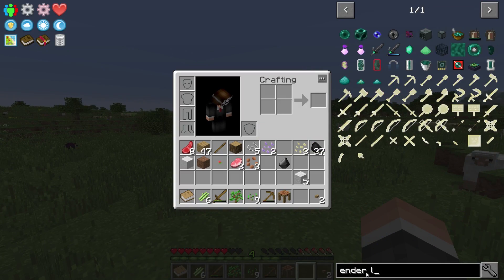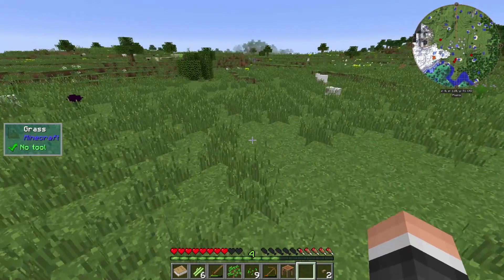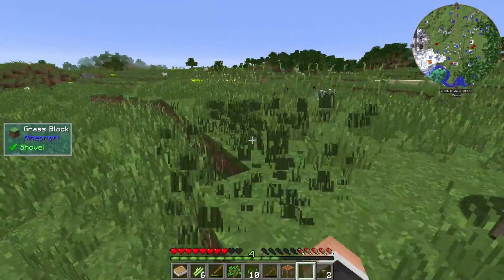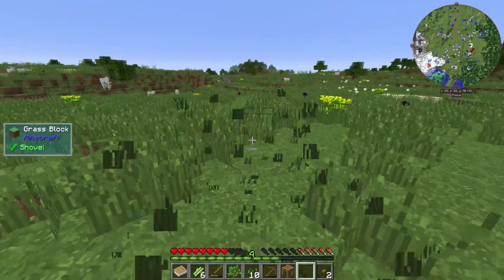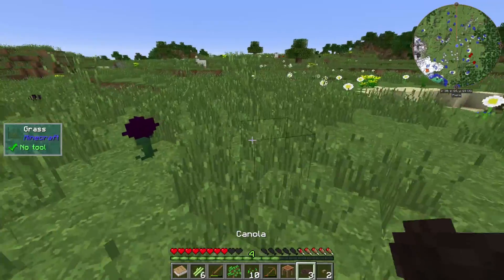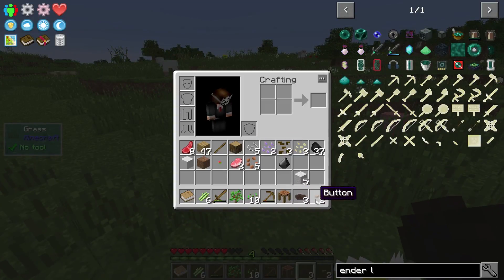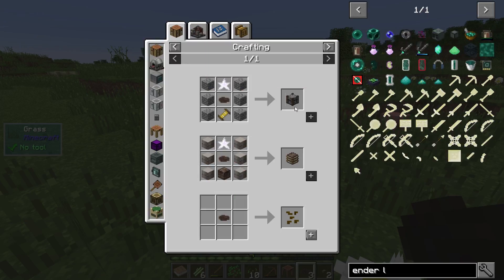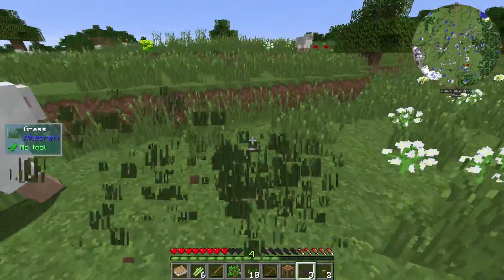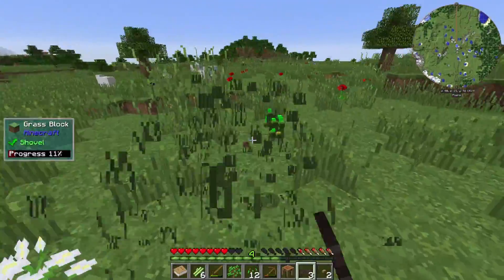Ender lilies — so these are in the pack. I wonder if they've been disabled though. I'm gonna have to punch a whole lot of grass and see if ender lilies are a thing or not. We got canola, so we obviously got Actually Additions. That is a possible power source early on — usually a pretty easy one. It's gonna be a fun pack. Mechanism is in the pack, it's a late game thing though, one of the later options you come to.